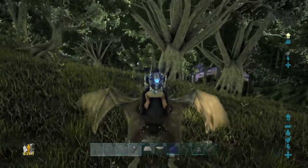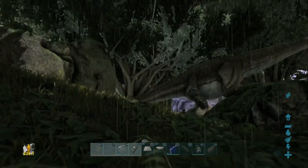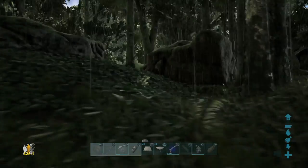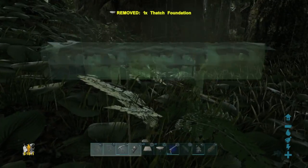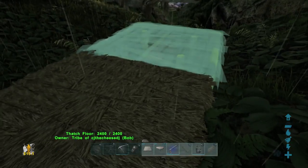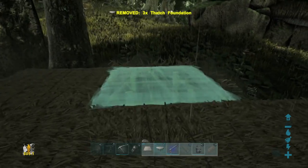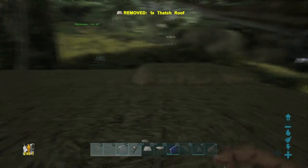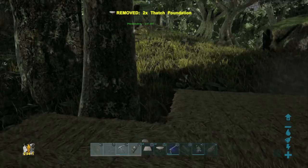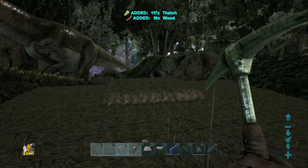Somewhere like here — granted the ground's not very flat but you can easily work your way around it; you just want to find a flatter spot. Start off with your foundations — you want to place them where you can best stack more than one in a line where there's not too much of a drop. You're going to want to build yourself a 3x3 base to begin with. If you can't build a 3x3 or run out of materials, stick with a 1x1 — it'll be pretty much the same kind of structure.